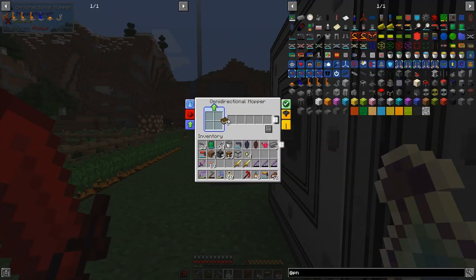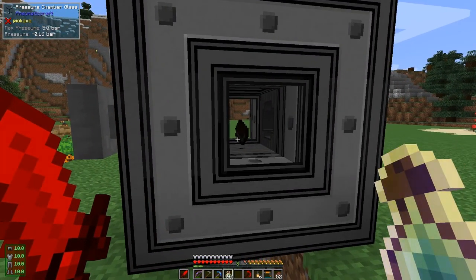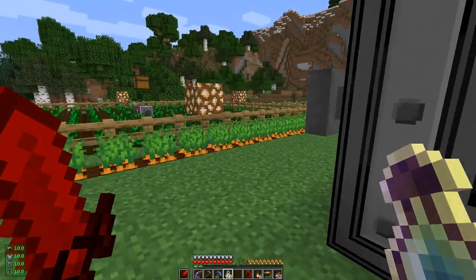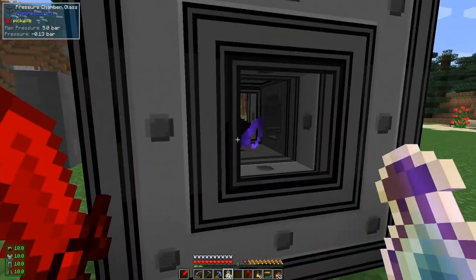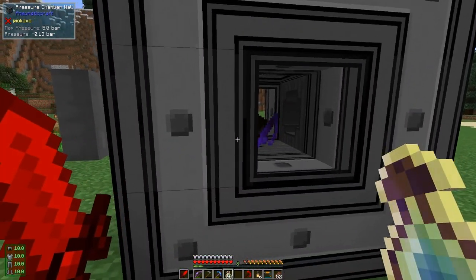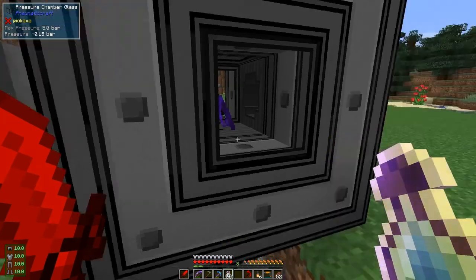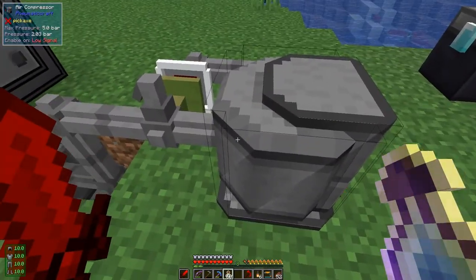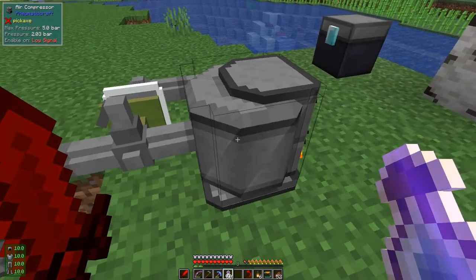I'm going to put in just two books to start with. Put the rod in next - you'll see the books are in the chamber and then the rod should come into the chamber once it's got enough pressure. That will then disenchant when there's enough vacuum pressure. We need to go down to almost minus one bar, so that's going to take a while. I could put a second pressure chamber on here or put in a speed upgrade.